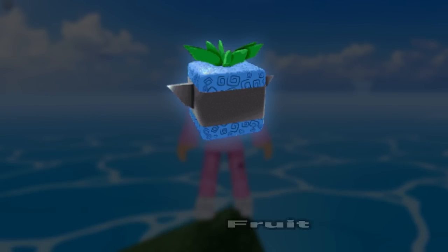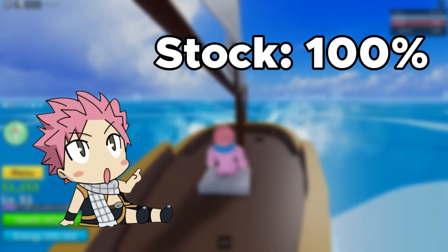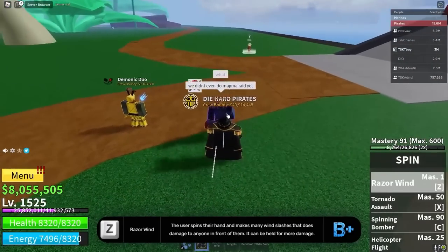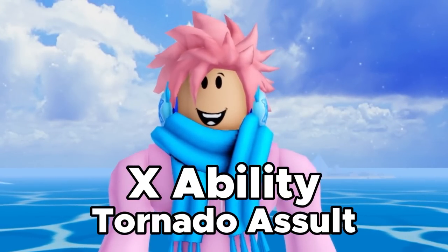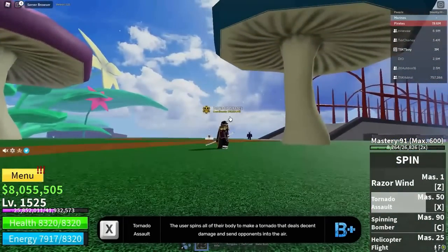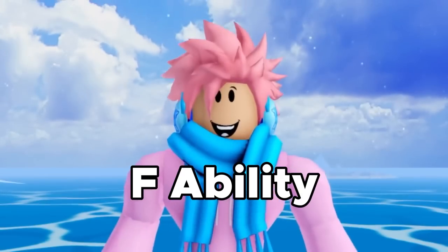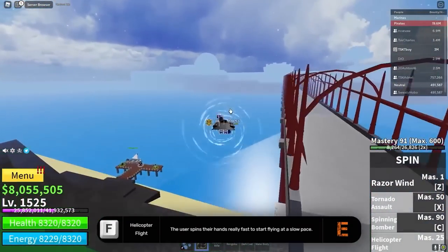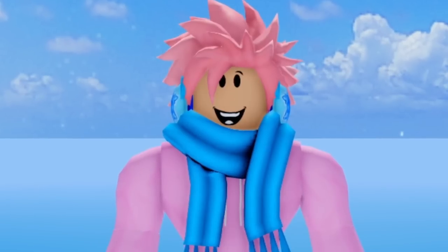Next up, we got the Spin Fruit. This fruit costs a total of 7,500 belly or 75 Robux from the Bloxfruits dealer. It also has a 100% chance of being in stock, and a 13% chance of spawning randomly. Its first ability is called Razor Wind, where the user spins their hand and makes a bunch of wind slashes that do a bunch of damage to anybody standing in front of them. The X ability is called Tornado Assault, and the user spins their whole body to make a tornado that deals decent damage and sends opponents flying into the air. The C ability is called Spinning Bomber, where the user spins and fires 5 different bombs. The F ability is called Helicopter Flyer — you just turn your head and hands into a helicopter and fly forward. This fruit is pretty similar to the Kilo fruit: always in stock and pretty cheap, but probably not the best choice.